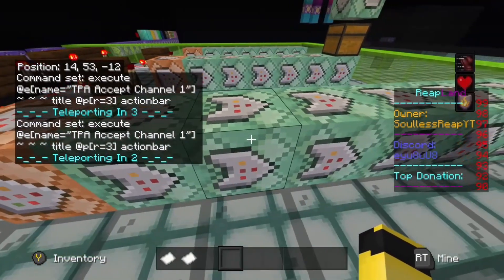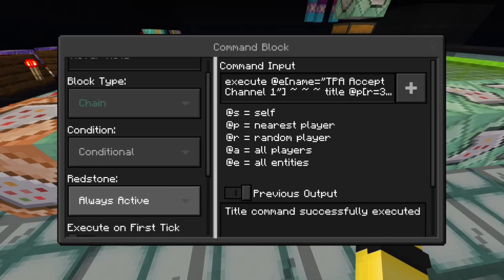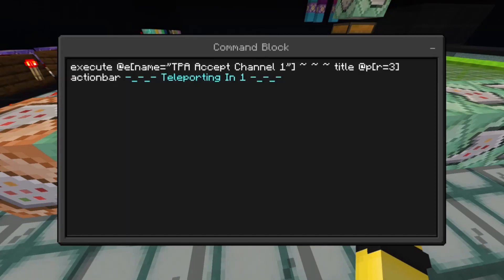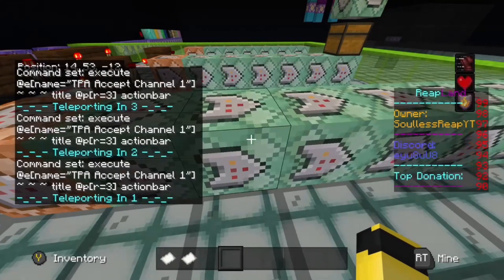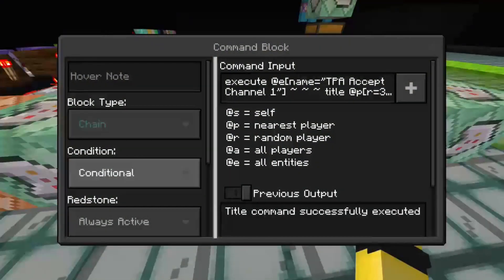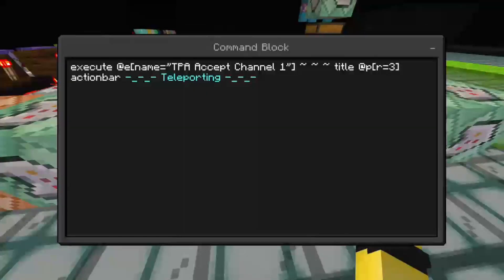The next command block is block type Chain, condition Conditional, redstone Always Active, Execute on First Tick, 20 tick delay — repeating the same command, this time saying "Teleporting in 1". Then the final one is the exact same block type — Chain, Conditional, Always Active — 20 tick delay, and the command just says "Teleporting now".